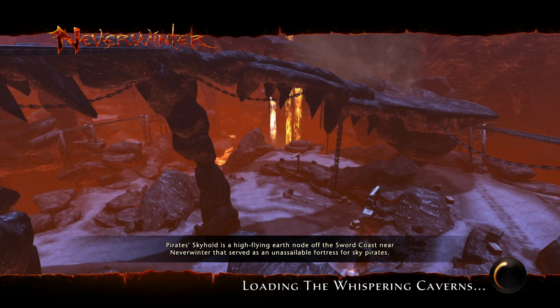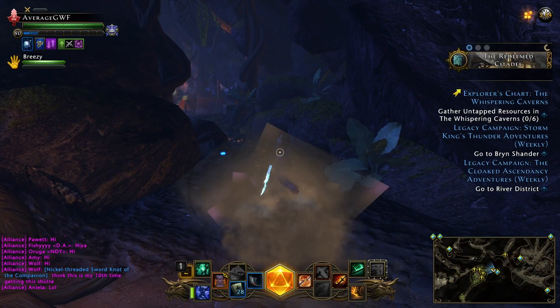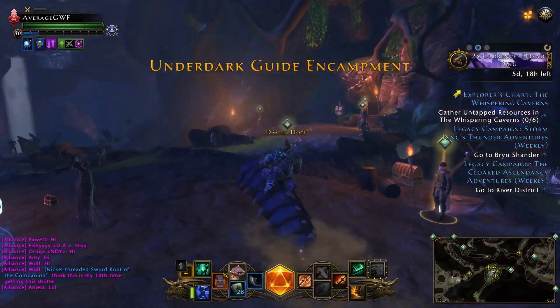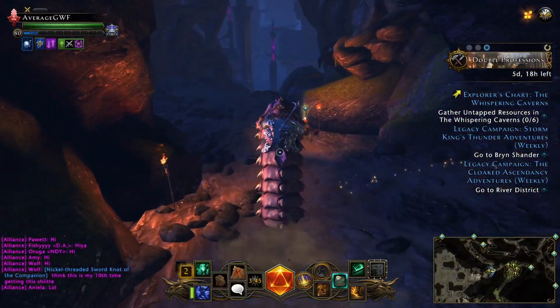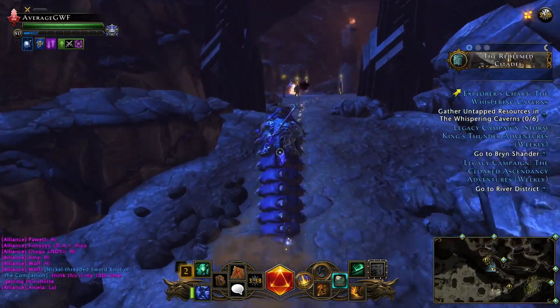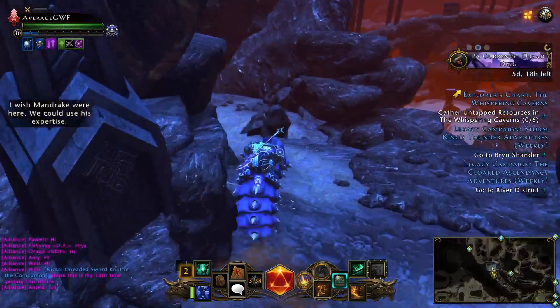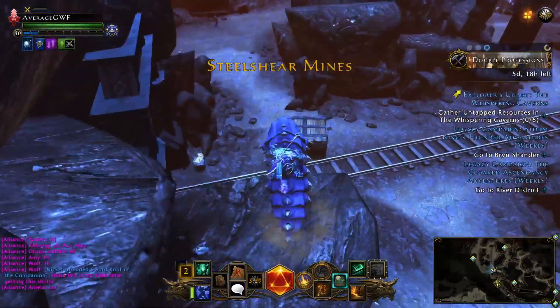It's going to spawn in at the usual spot. The mobs are not going to hit you depending on your level. As you can see I've got gold quests — I have not done this instance because I bought the level 70 character. We are basically going to go over to the left-hand side, so we're going to ignore this one because we're going to start the rotation. We're going to go down here and take a left.